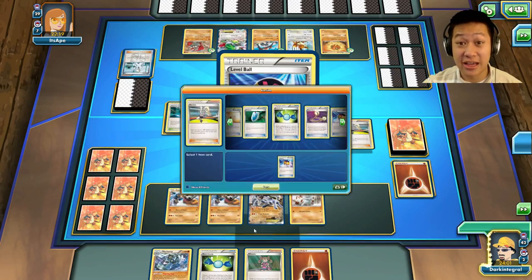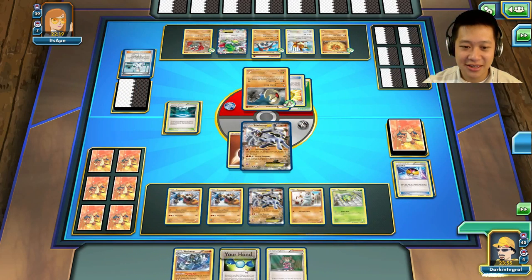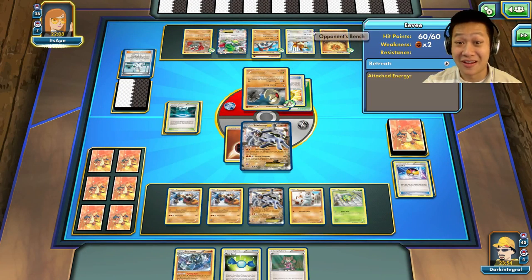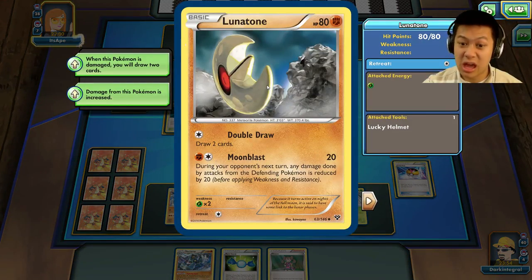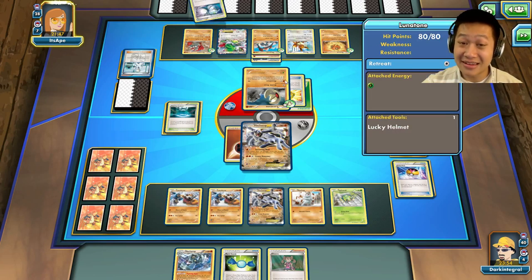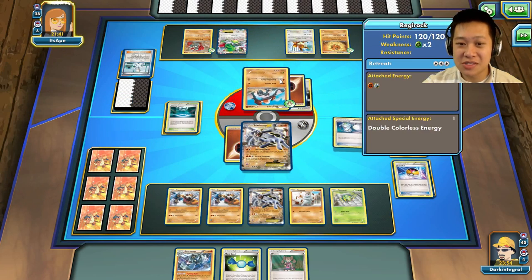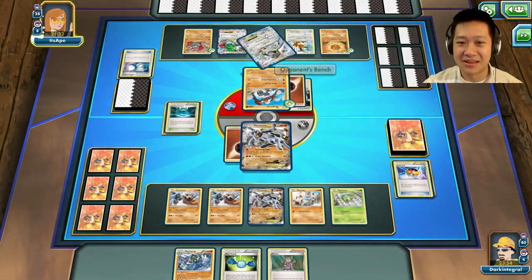Let's get a Level Ball and start getting our Spinarak going. Spinarak and energy. I can't use the Rare Candy. Card-wise she's definitely ahead — she's used up 28 of her cards. Her setup system's pretty cool. Lunatone — it's just going to help set up until I can Lysander this. This thing is ready to go, but it needs to one-shot me, otherwise it's going down. I still have the stronger deck. She's going to use Scoop Up to try to get the first hit. Nope, it worked.